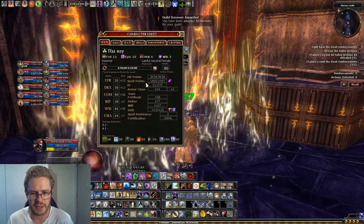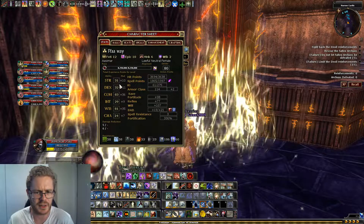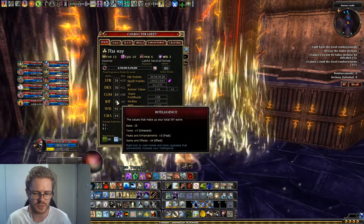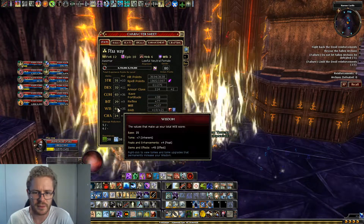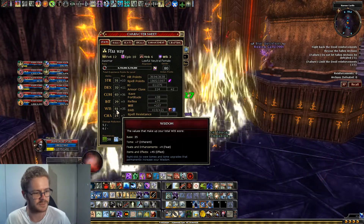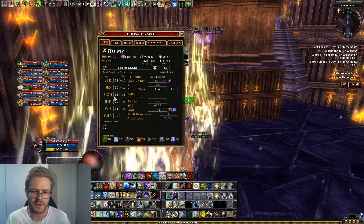Back to the character sheet: I've maxed out Wisdom and dumped everything else. Intelligence is handy if you want skill points for Balance, UMD, and Heal, but otherwise I've put my level-up points into Wisdom. Everything's gotten to about 80, which is pretty good.